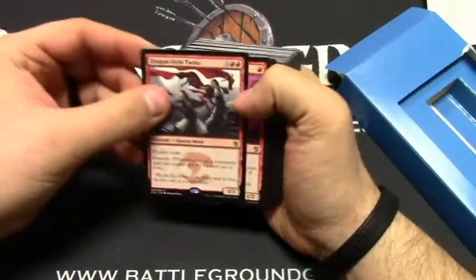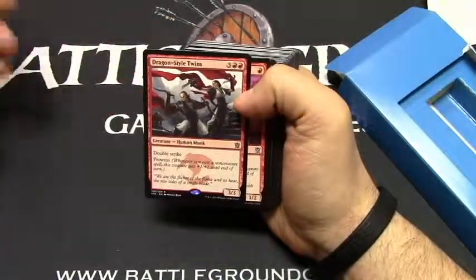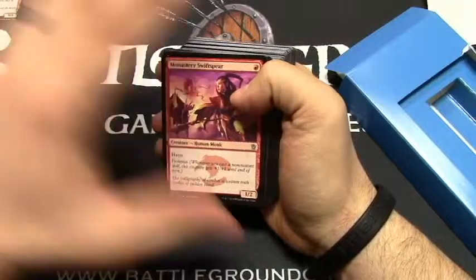The second rare is Dragon Style Twins, so that's already a pretty cool rare. It's a 5-cost 3/3 with double strike and prowess. Just off those two rares, this deck's not terrible.